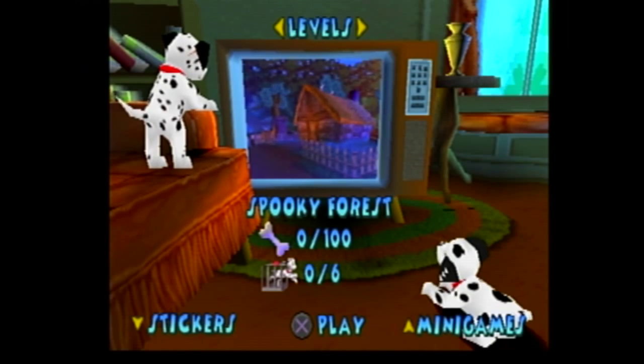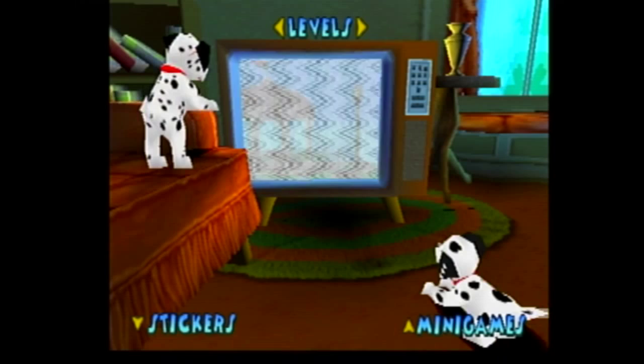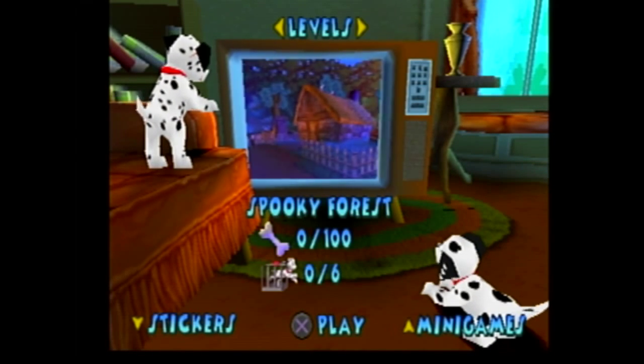Hello guys, and welcome back to Let's Play 102 Dalmatians: Puppies to the Rescue with me, Mr. Ronos. In the last part, we beat a gorilla once again after completing the ancient castle. And this time, let's do the spooky forest.